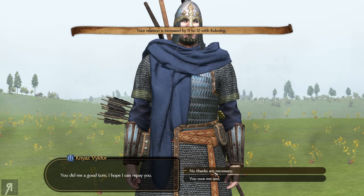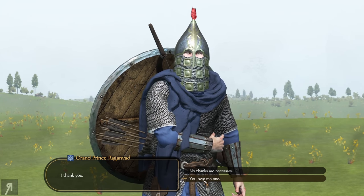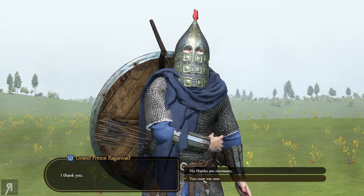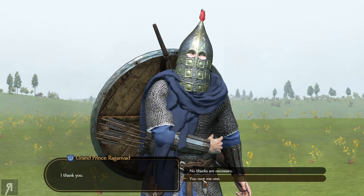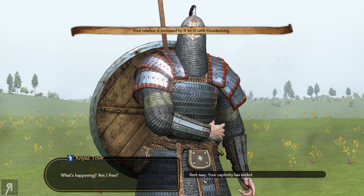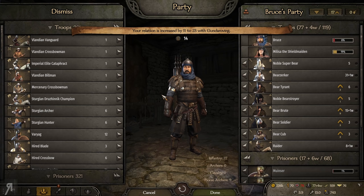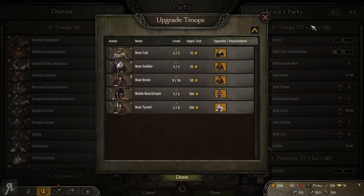No thanks are necessary. Look at this guy — 'you owe me one.' What actually happens if you select 'you owe me one'? Or should I say 'no thanks are necessary' to the grand prince himself? I'm going to say 'you owe me one.' We still got relation with him. I'll play it a little bit safe and say 'no thanks are necessary' for the most part. Maybe Raganvad is going to help us or give us some kind of advantage.